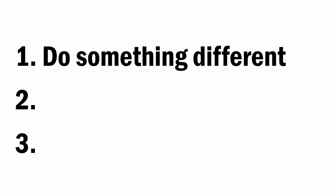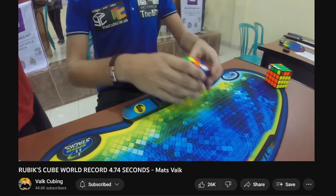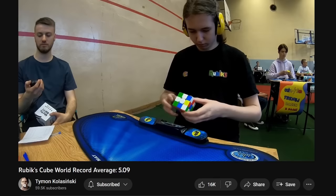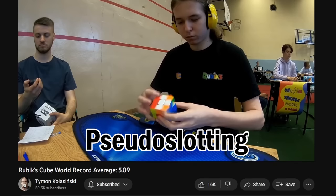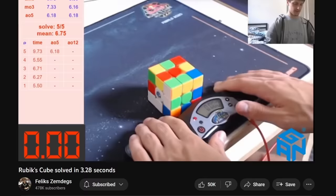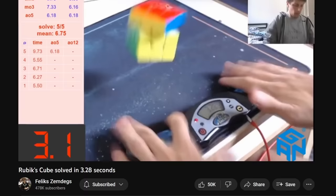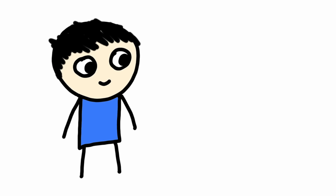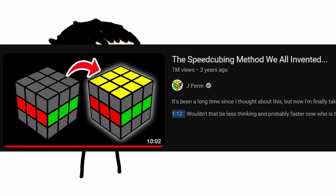One way you can gain an advantage over the competition is to do something that none of them are doing. We've seen this before with world record holders. Matt Valk was one of the people who developed VLS, or Valk Last Slot, which is a way of solving your last F2L pair while skipping OLL. Timon Kolosinski took the complex idea of pseudoslotting and practiced it so much that his solves just take less moves than most people's. And Felix Zemdegs, by himself, invented, developed, and mastered the technique of zeroing. Since this guy already ruined the fun by revealing everyone's secrets, I guess you'll have to come up with something new on your own.